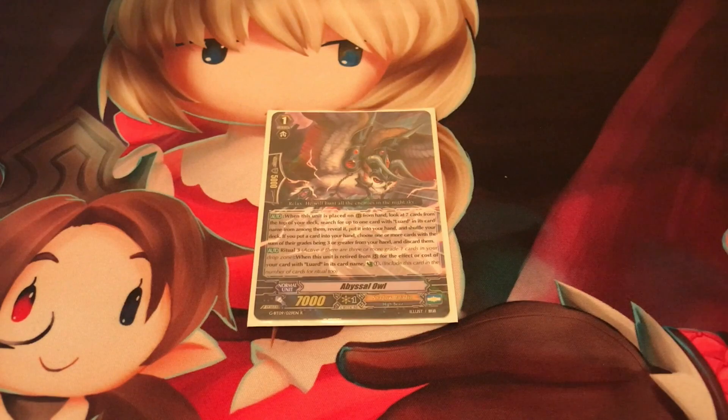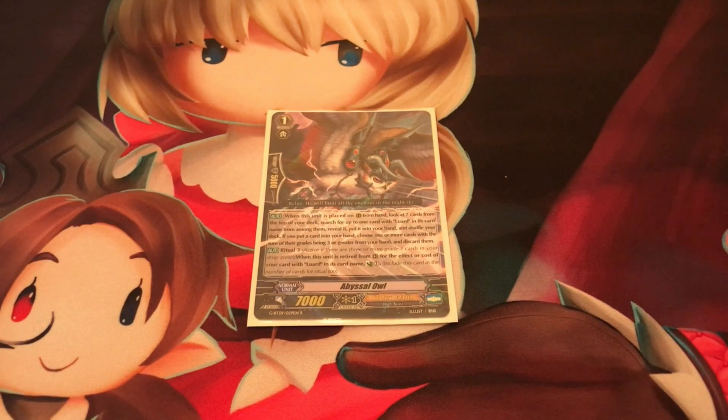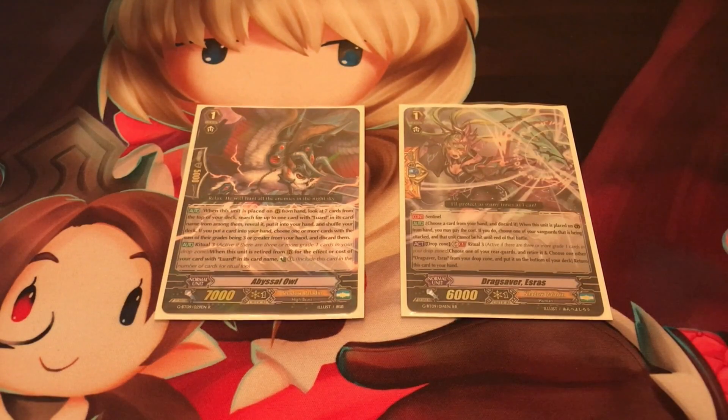Grade 1s are units with mid-level power, usually ranging from 4,000 to 8,000. They usually have a shield value of 5,000. Certain units have the sentinel ability, and they are always Grade 1. You can only have 4 sentinels in a deck max, just like you can only have 4 heal triggers max. The sentinel category includes perfect guards and quintet walls.